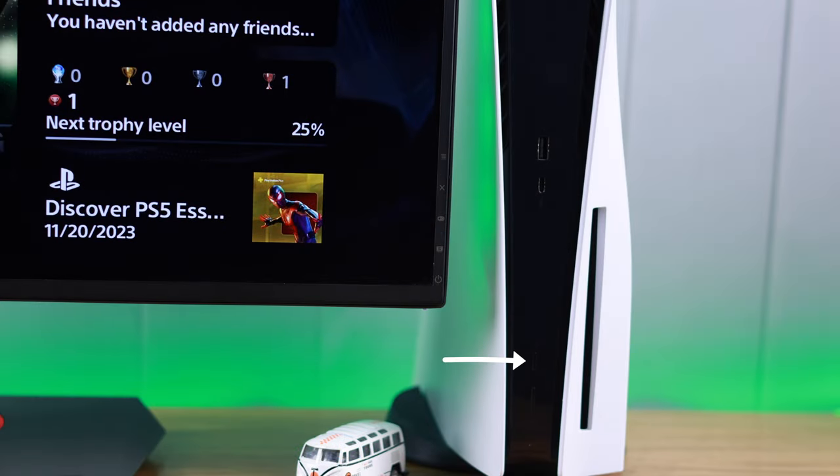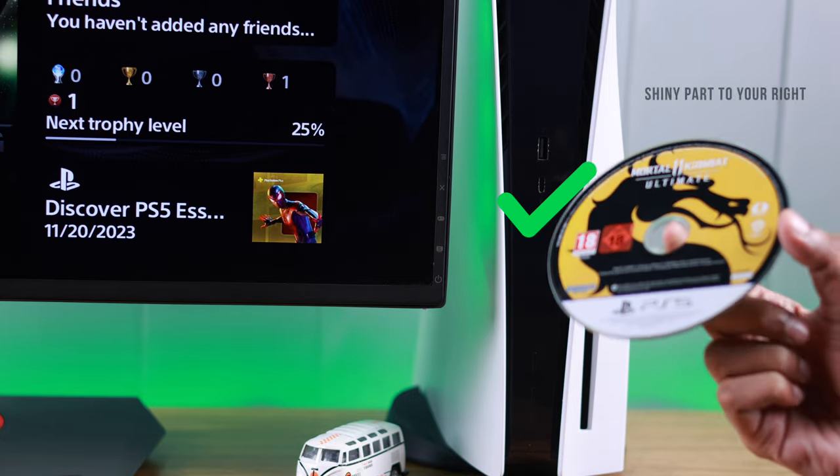So, let's take it out by pressing the eject button, which is on top of the power button, and put it inside the correct way.